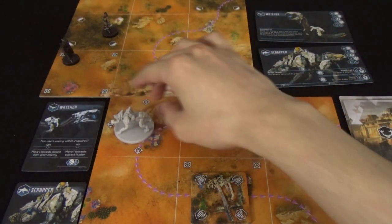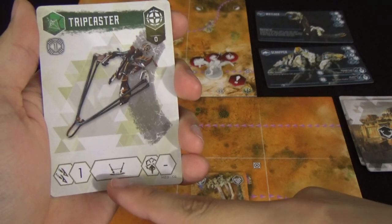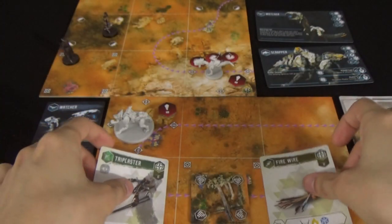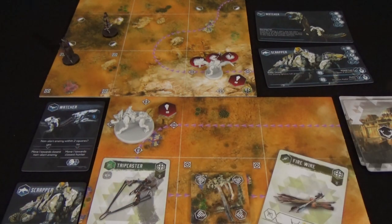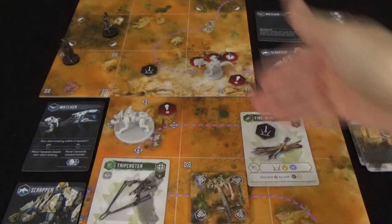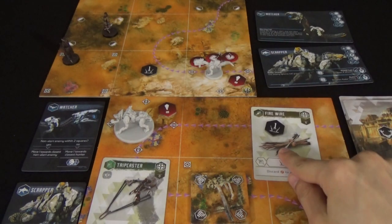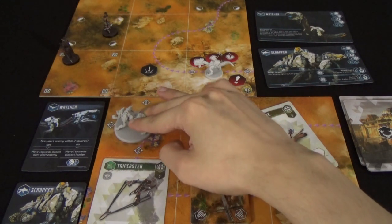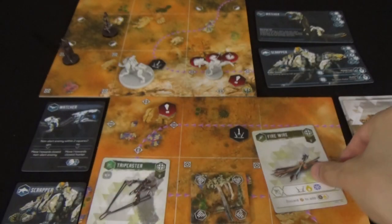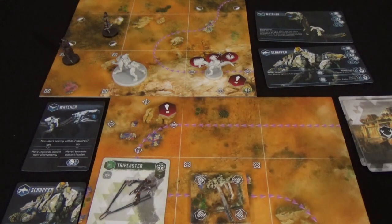We can also get into trap weapons. Here we have a trip caster — this icon denotes it's a trap weapon, and here is some trap ammo also showing it's a trap. Instead of targeting a machine, you target a square within range. When targeting the square, place a trap token on the square and a matching trap token on the trap card to show they're associated. Once an enemy steps onto the trap for whatever reason, they trigger it and the attack is resolved following the modifiers shown on the cards contributed to placing the trap. Once resolved, discard the tokens and ammunition used.